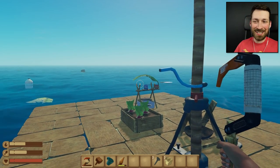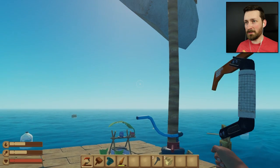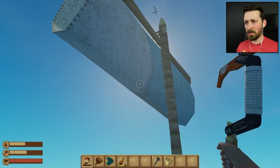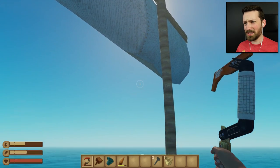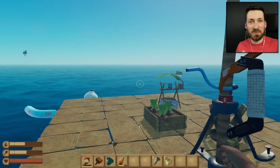What's up, guys, and welcome back to Raft. So last episode, we managed to get the essentials. We have food, we have water, we have a moderate amount of steering, I believe. Not really sure, we haven't tried this out yet. But the big thing is, this episode, I want to get to exploring some of these islands that we've been passing by.